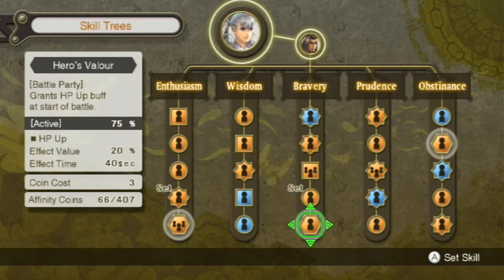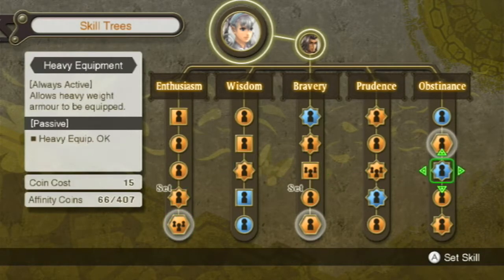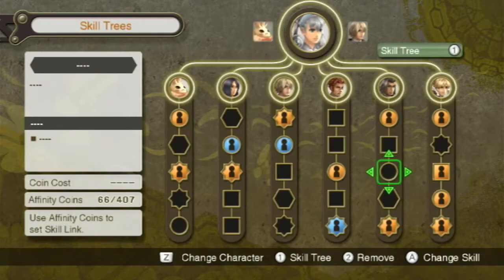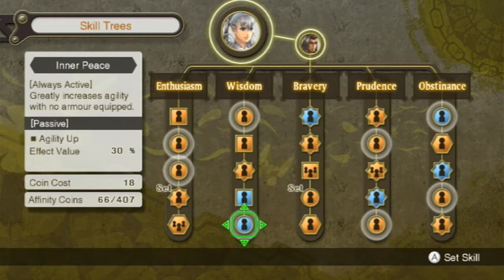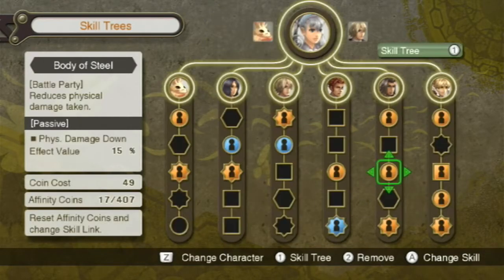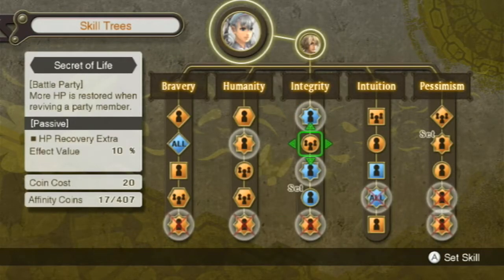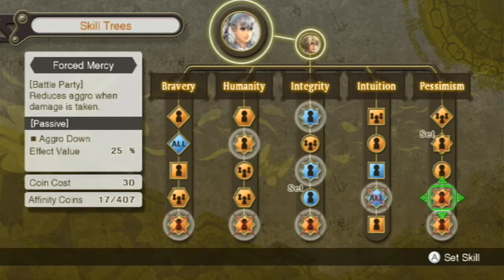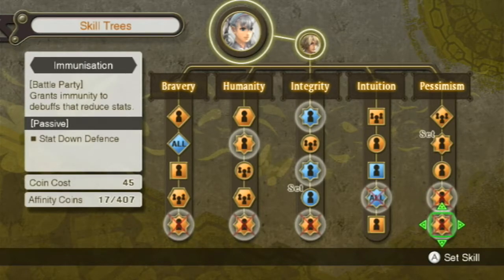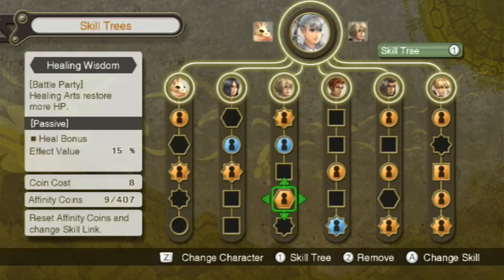Maybe it was this one. Close party gauge when activating an aura — she doesn't really use auras. Where was it? It was one of these bottom ones, wasn't it? Reduces physical damage taken — I'll just take that. And then Shulk had one that was pretty good at high levels. Oh, the stat debuff — no, I think that one's more useful for me, the one that I have on. Sure — healing arts restore more HP.